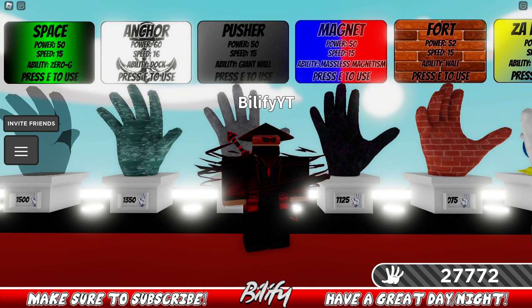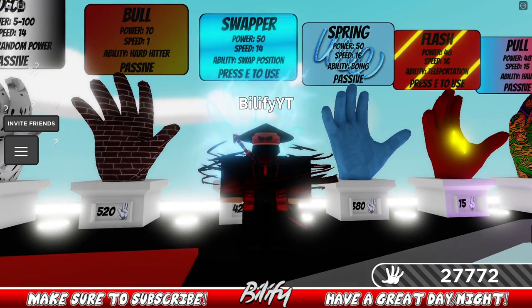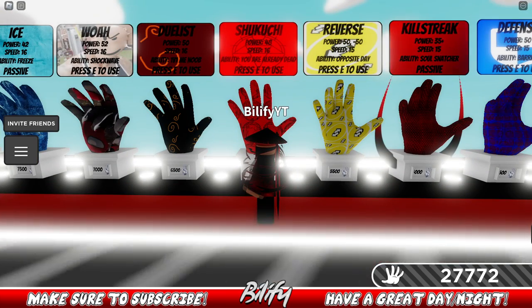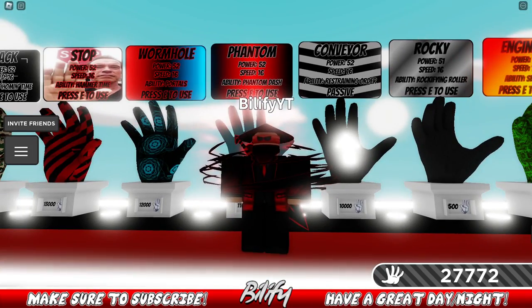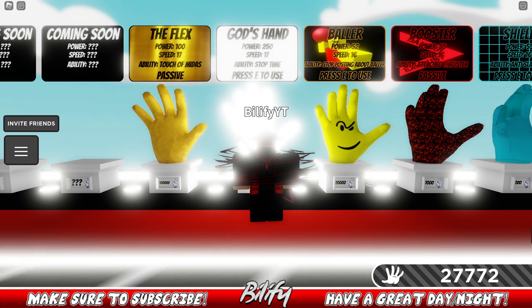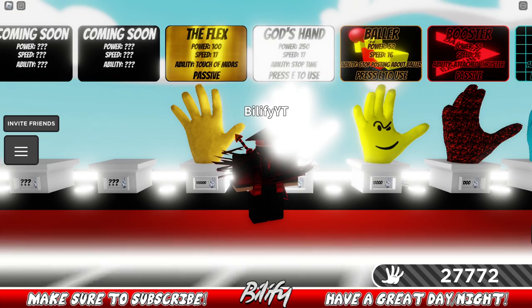Next up: Pusher. Pusher is basically a normal glove — the only thing to be aware of is the giant wall. Their ability takes a long time to charge up. Ghost works — they can't push what they can't see. Swapper — just swap them into your position and have the upper hand. Dream is a fantastic counter. Shikuchi can be a good counter. Phantom can be a great escape from a Pusher user. Track and Table Flip are good counters. God's Hand — only if you pop your ability.